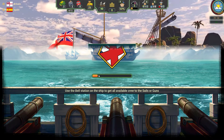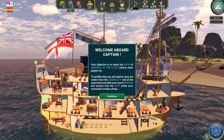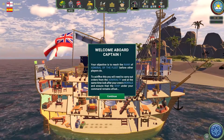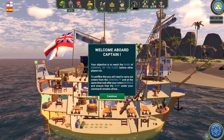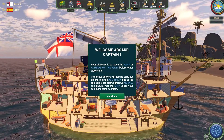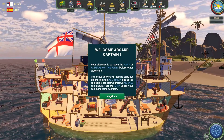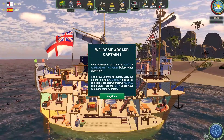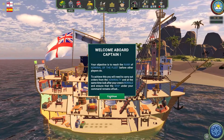We're going to jump in and play the tutorial. We are back — my PC dies when it loads. So welcome aboard, Captain. Your objective is to reach the rank of Admiral of the Fleet before other players do. To achieve this, you will need to carry out orders from the Admiralty and at the same time look after your crew's morale and ensure that the ship under your command remains afloat, because obviously it wouldn't be much of a ship if it's underwater.